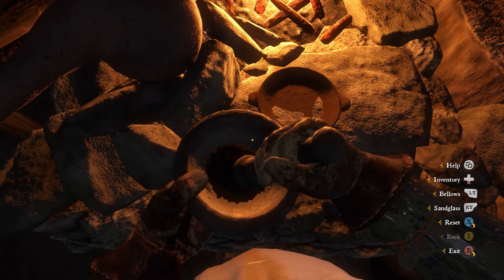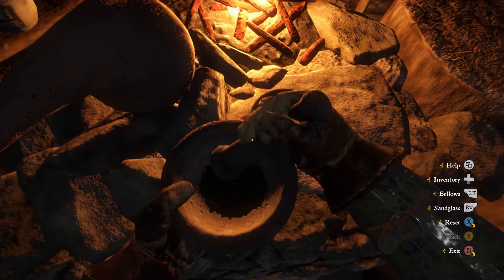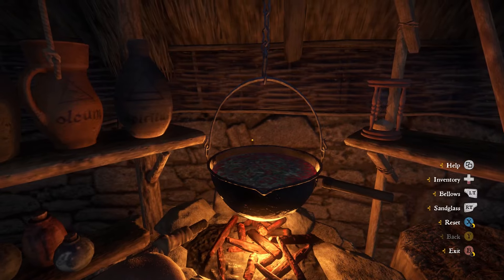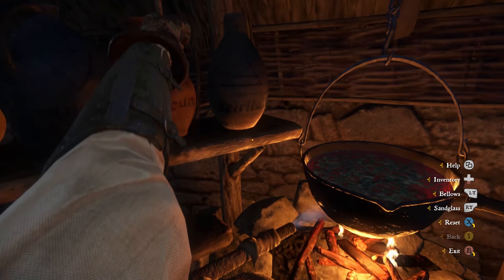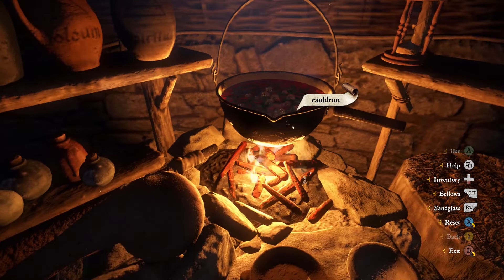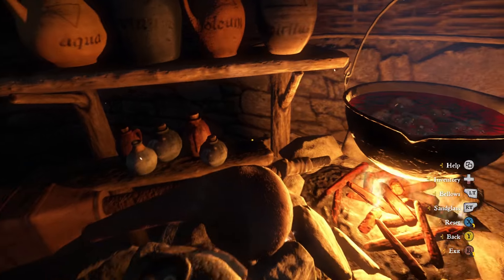Squeeze the bellows while the sand is running to keep it boiling before turning the hourglass a second time. Next you need to grind two handfuls of belladonna in the pestle and mortar. Once you've added two handfuls to the mortar, press A to grind it up, then press A on the cauldron to tip the contents in. Use the bellows to bring it to the boil — you only need to do this for one turn of the hourglass. Once the sand has finished flowing, pick up a vial from the bottom left shelf and use it on the mixture to get your Saviour Schnapps.